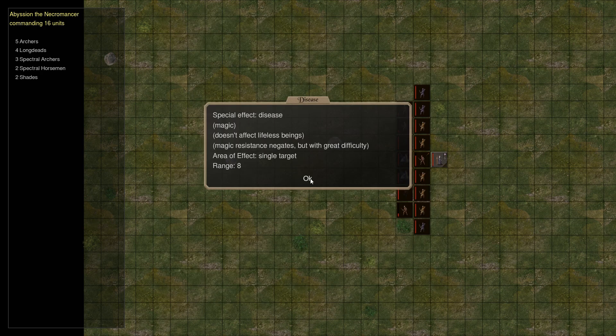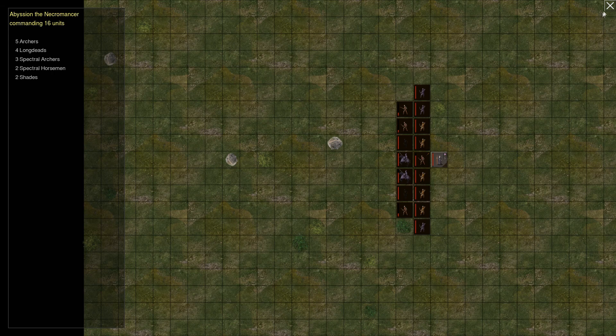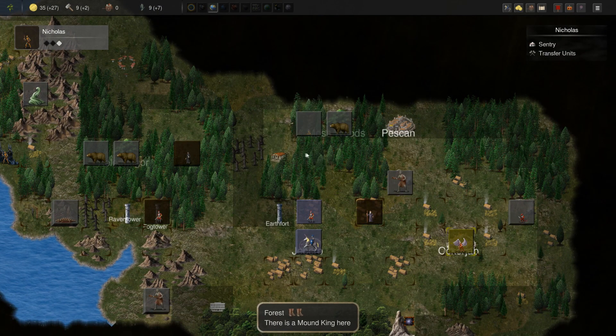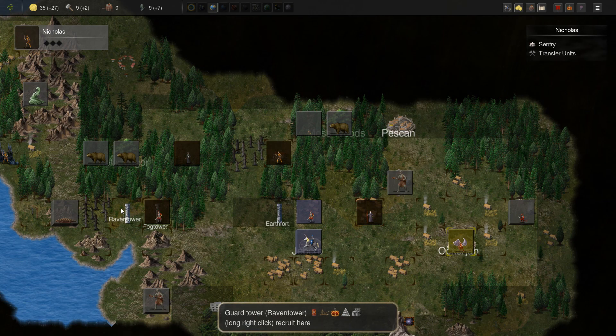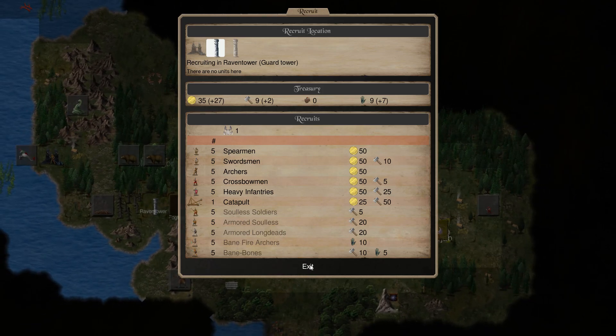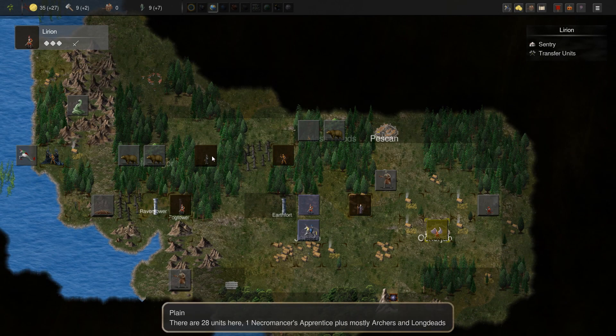Wither — we'll change that for disease with a single target, because I don't want my own units to wither away. We're gonna keep exploring. Ancient temple — I don't think this is empty, but oh, it is actually. Then we have an ancient temple, but it has no effect on the recruitment for this class so it's gonna add to nothing.